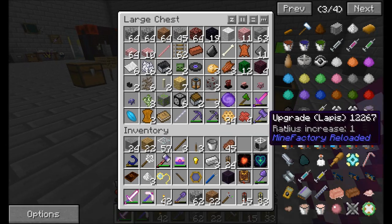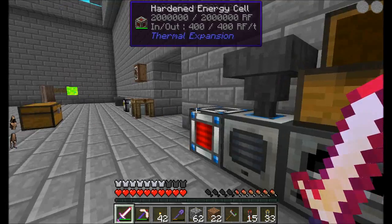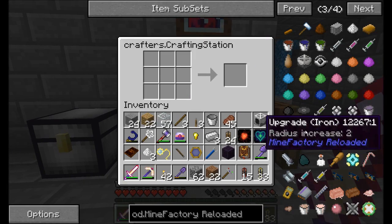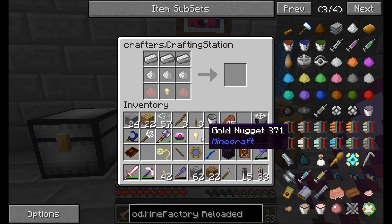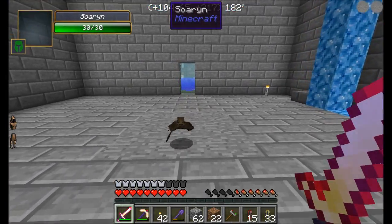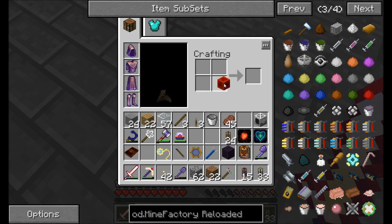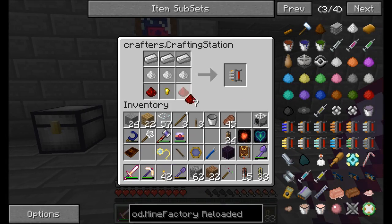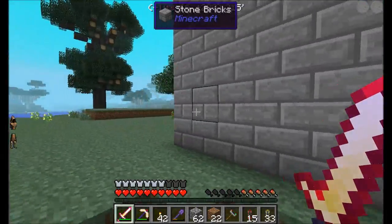Soren, could you bring me some redstone to the workshop? I just need two for now, but bring a few more in case. We really need to either build a sorting system, set up a quarry, or go mining, because I think we're really low on some things — redstone being one of them.